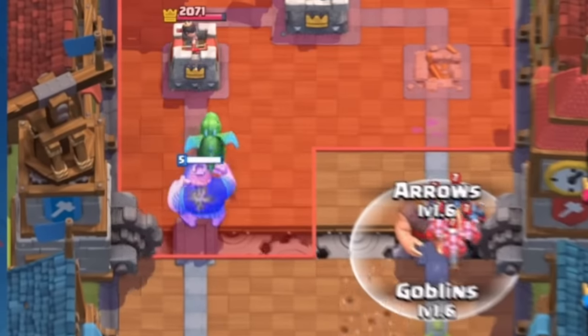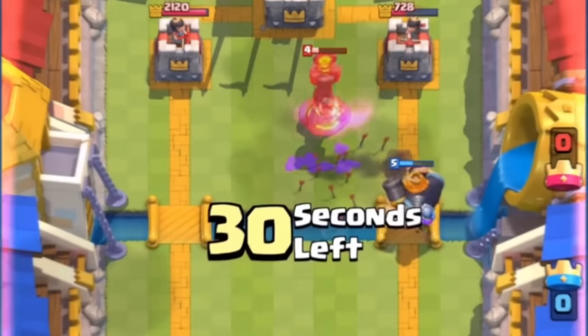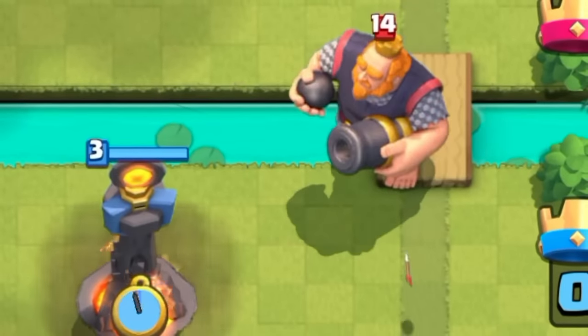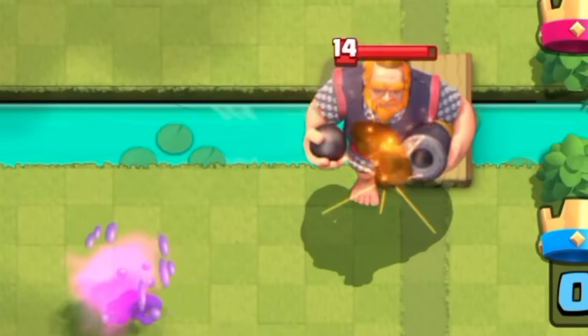Number 23. Royal Giant used to shoot nearly as far as a princess, bypassing any kind of defensive unit. This is now fixed, as Inferno Tower and Tesla can fully counter it — well, kinda.